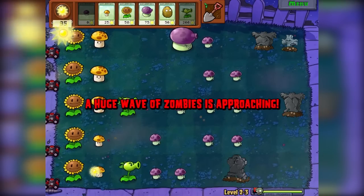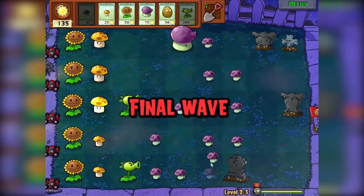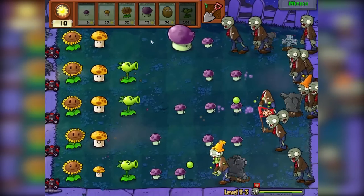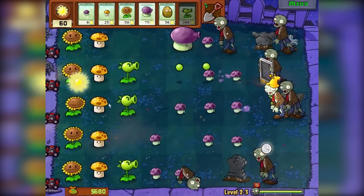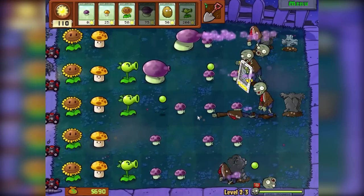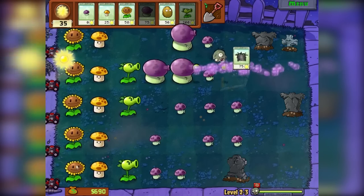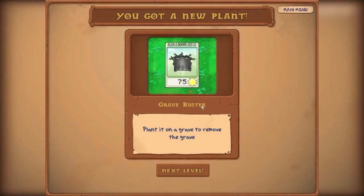A huge wave of zombies is coming — this is not good guys. A huge wave and we have barely any defenses at all. I'm not looking forward to this final wave; we should have gotten the bombs. I need 75 dollars for the fume shroom — there we go, let's go through the screen door. I think we're actually going to do this guys! We pretty much did it — and look at that, perfect. We've unlocked the grave master: plant on a grave to remove the grave. That's really handy.